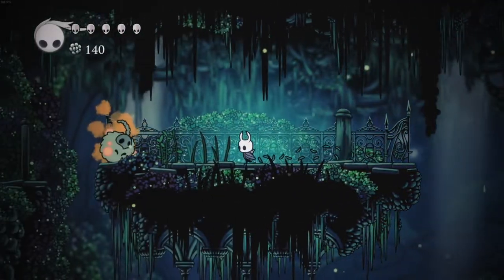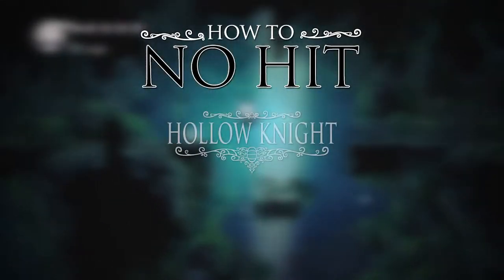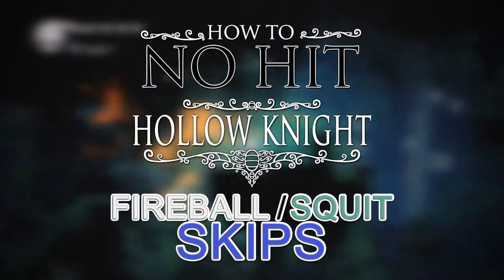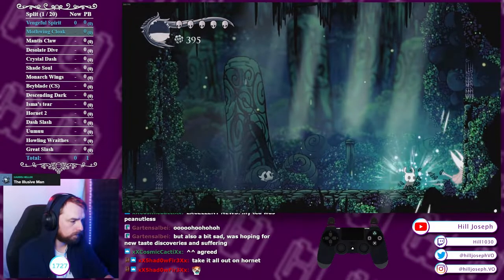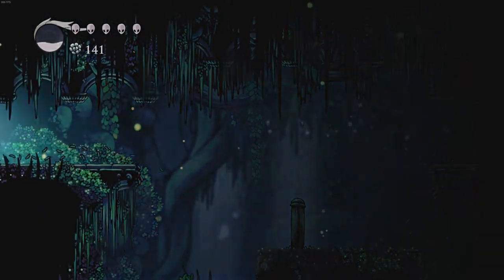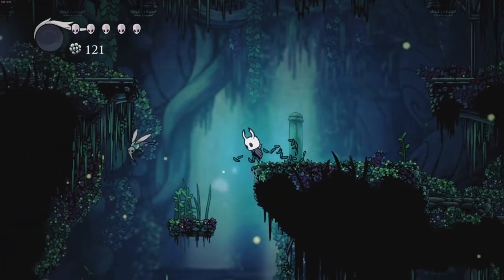Hey folks, it's Hill, Hollow Knight no-hit runner and Year 9 Gold Maths Challenge winner, with another How to No-Hit Guide. Today we're covering the Fireball Slash Squid Skip, which cuts out a huge portion of Green Path and allows you to reach the Hornet fight much, much quicker. I'll go over the Fireball Skip first and then go through my setup for the backup or alternative skip using the Squid, which is actually much easier and largely consistent.